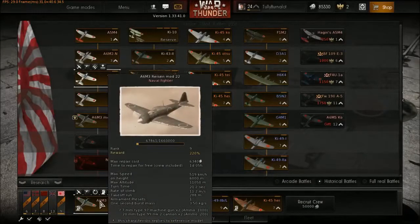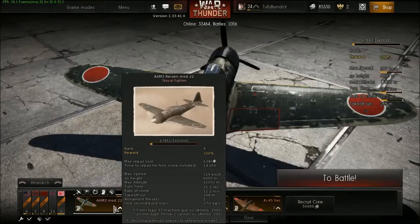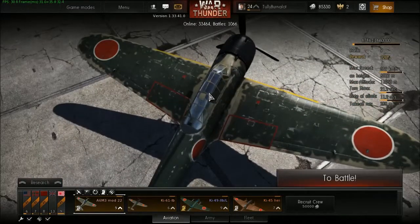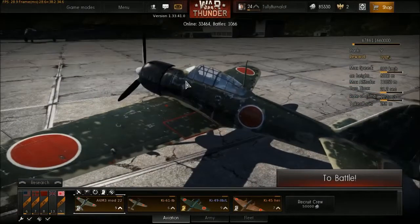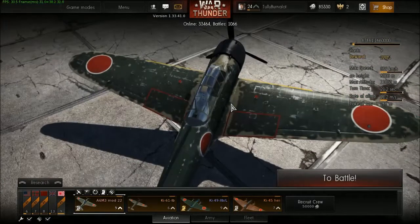The A6M3 Mod 22 is a slight modification of the original design. It doesn't have clipped wings, which means it sacrifices some of the roll rate; however, it does keep the original design. It has a much better engine, but in order to preserve the weight, it has lesser fuel. It doesn't really matter though — most battles are over before you can run out of fuel.